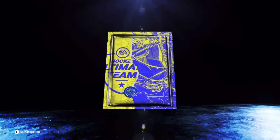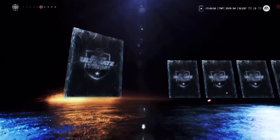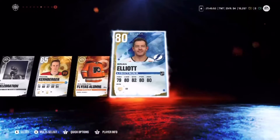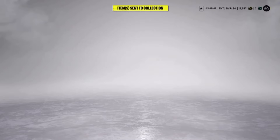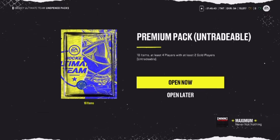We're gonna get these premium packs out of the way. I'm hoping for at least one purple because the past three squad battles rewards, we've pulled absolutely nothing — 81 is the best pull so far. We're gonna keep track of our best pull. We got an 81 and 80 — not bad — and then we're gonna do some re-rolls at the end of the video to see if we get anything.